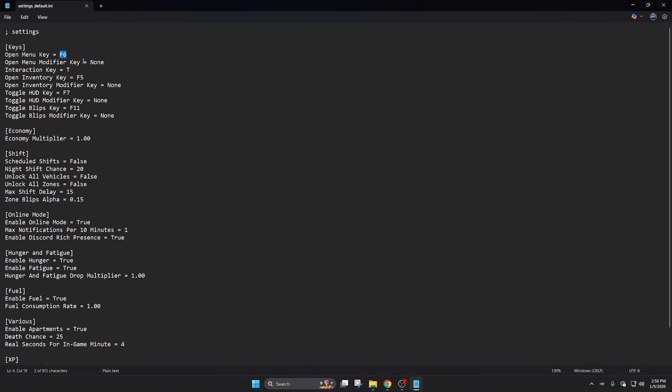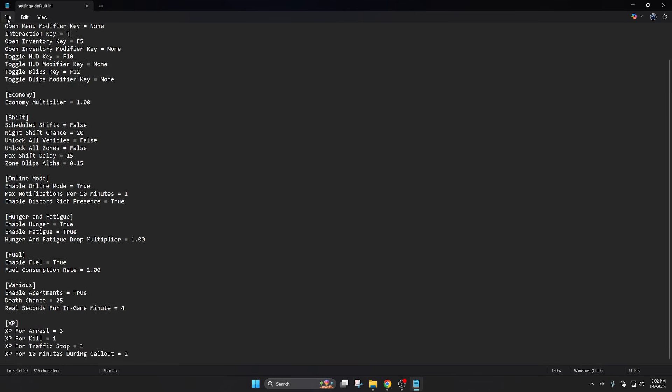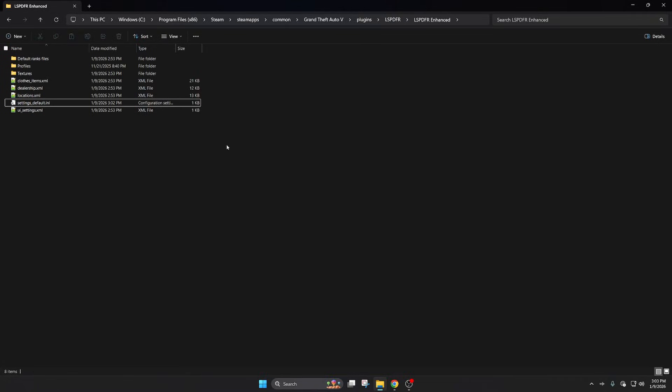The default key is F6. That's going to interfere with one of my keys, so this is how you change a key — I'm going to change mine to F8. The interact key I'd just leave at T, it's a good key. The HUD key controls elements on screen like your health, food, and rank. Mine will interfere, so I'm changing mine to F10, but remember the default is F7. The blobs key relates to restaurants, cafes, and gas stations on the minimap — default is F11, I'll change mine to F12.